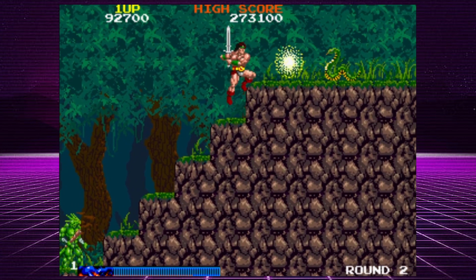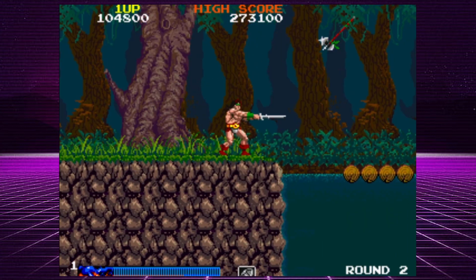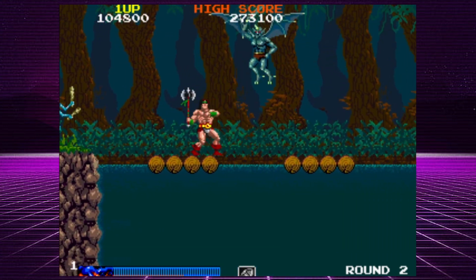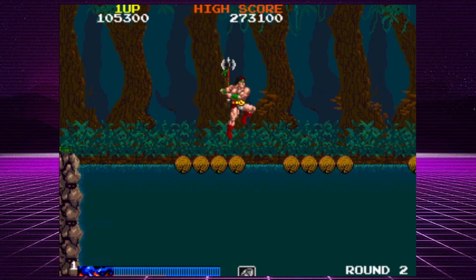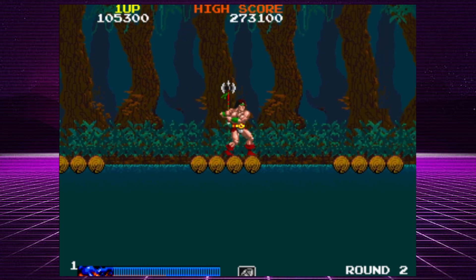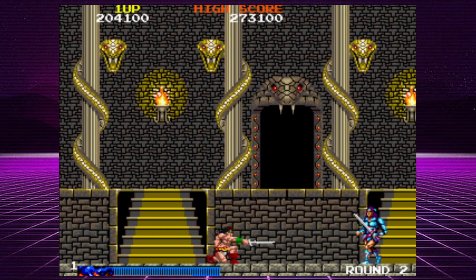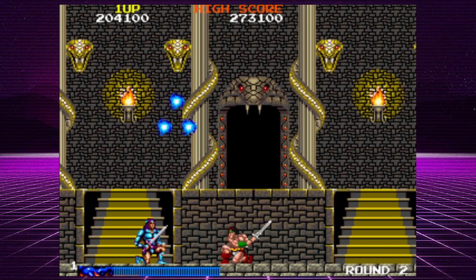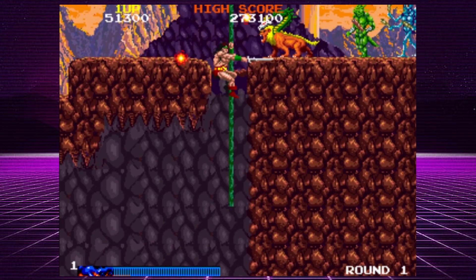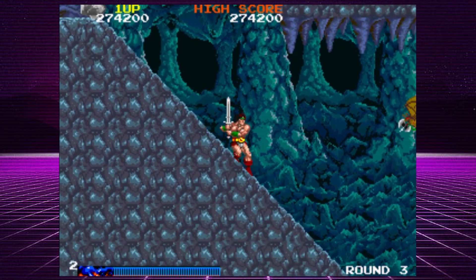The sound and music in Rastan are some of the best I've ever heard from an arcade game. Your primary weapon is your sword, and you can find upgraded weapons such as a flaming sword or axe to defeat enemies. You can also collect power-ups and treasures throughout, and the game features platforming elements that add to the challenge. Each stage has a boss fight that's difficult but learnable. The game's life bar is a trip — as your health decreases your heart beats faster, and when you die Rastan screams and disintegrates. It's awesome and terrifying at the same time.